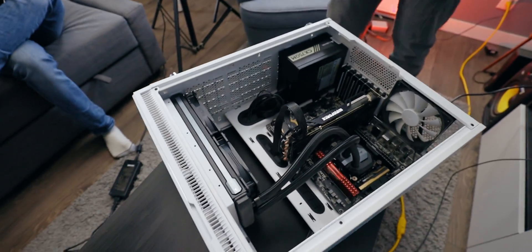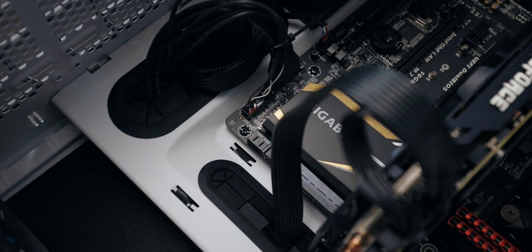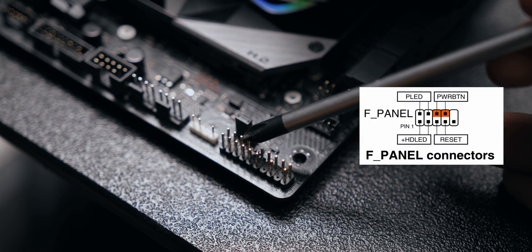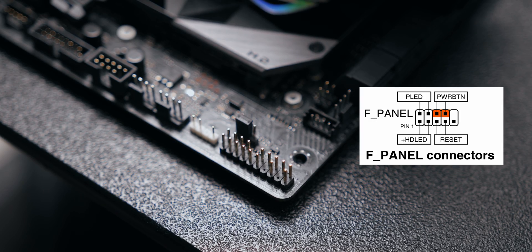Another thing you can check is the front panel connector. You have to make sure the wire going up has continuity. What you can do to check that is remove the front panel power button and short it to see if that makes your PC turn on.